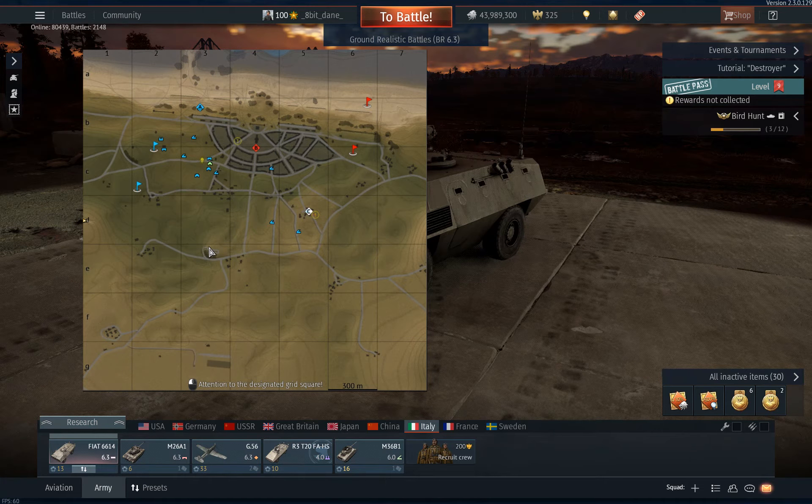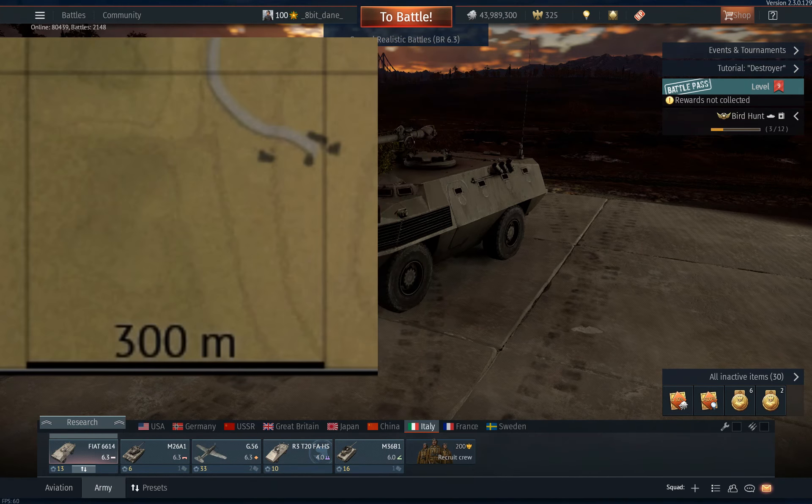In an update a few months ago, Gaijin finally added the map square measurements. I've needed or wanted that functionality for over a year now, and it's actually pretty important because you should be able to use the map legend to figure out the distance to any object, any target. But the map squares are very different from map to map — some are 125, some are 150, some are 250, some are 225, 300, 500. It's all over the place, and I don't know why it was never standardized in the first place.